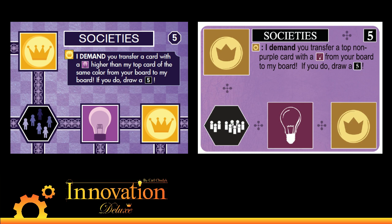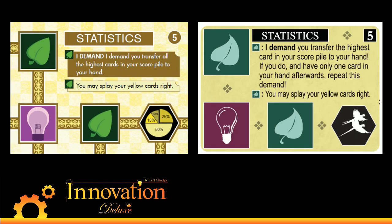We're going to give that a spin the next couple of days before we get Innovation Third Edition off to the press. Another card that we changed quite recently is Statistics. Statistics was one of the weaker considered cards — it grabbed the highest card from your opponent's score pile and sent it to their hand, and made them do it again if they only had one card. So if their hand was empty and you did Statistics on them, you'd get two cards out of their pile, but it was kind of wonky and not that interesting. Now it just says: I demand you transfer all the highest cards from your score pile to your hand.